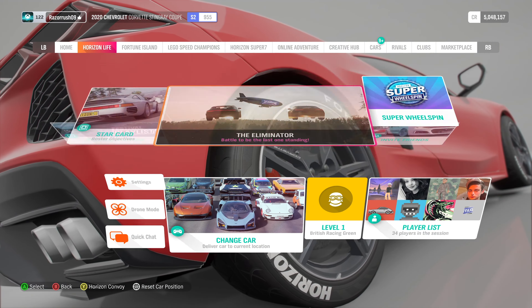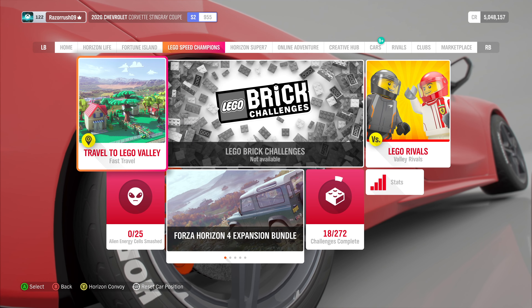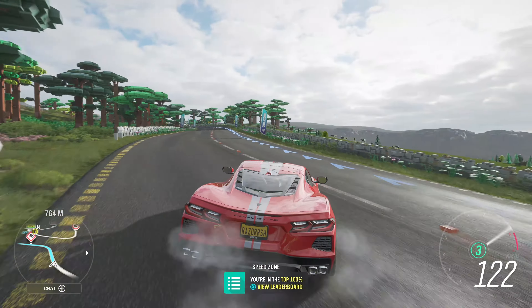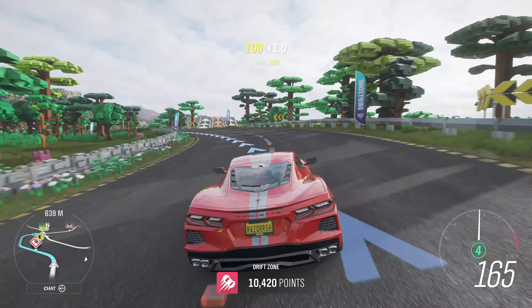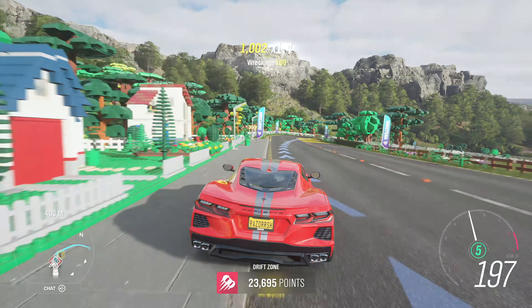Now I'm heading over to Lego Valley to go around the racetrack. On the way there, you can see it is a lot better at drifting now, probably because of the added horsepower and torque — we can do a lot more drifts without crashing. Before we start though, I've turned on traction control and stability control because I can barely handle this car and I'm not sure how it'll perform around the track.